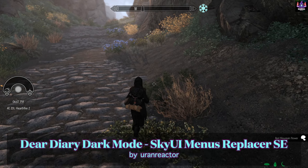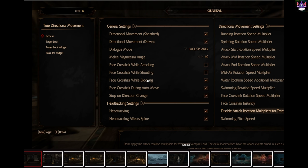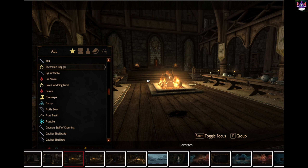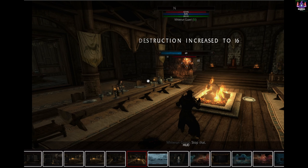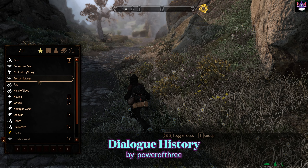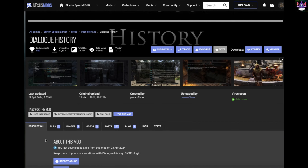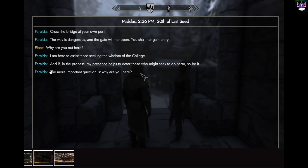Dear Diary Dark Mode SkyUI menu replacer. This one totally overhauls the UI fonts and colors of the settings screen, the MCM menu screens, the quest journal screen, the local map screen, inventory UI, crafting screens and more. The colors are beautiful, the dark mode is fantastic for your eyes, and it feels like a new game. Dialogue History — another amazing mod by Power of 3. This one logs all the conversations between the player and NPCs inside the dialogue menu. Now you can go back and read up on some important information without having to speak to the NPC again. This brings a feature CRPGs always had, and now Skyrim is better for it.